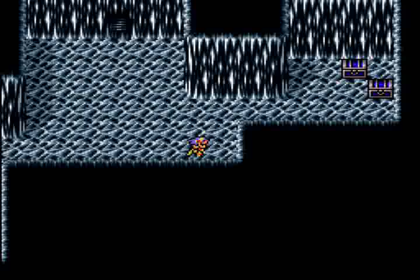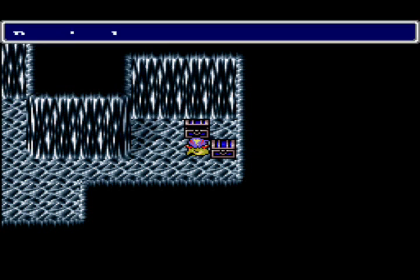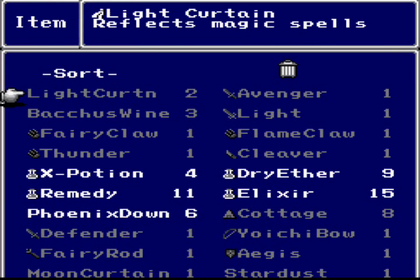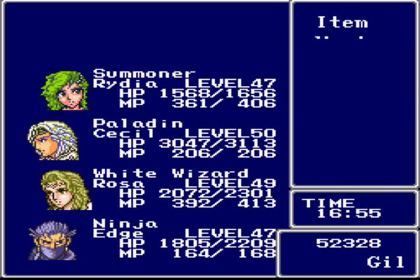We got a couple chests here and these contain a Moon Curtain and the Stardust. The Moon Curtain is slightly better than the Light Curtain — it does cast Reflect on whoever uses it, but the Moon Curtain's effect lasts longer, supposedly. And Stardust casts Little Media, which is obviously way too weak at this point in the game. So let's get out of here.